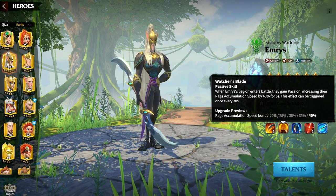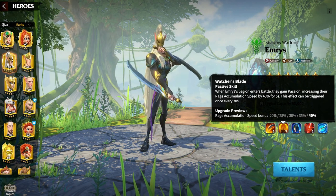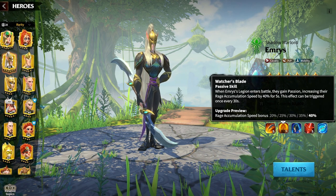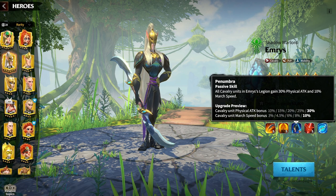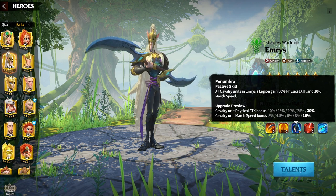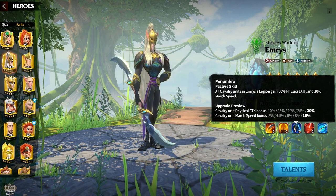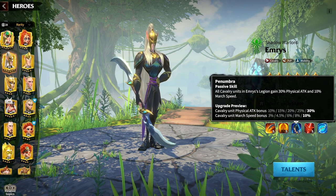The skill after that you want to focus on is Watcher's Blade. Getting that up as high as possible is important because, with Cavalry, we want to get in, do as much damage as possible, potentially kill, and then get out. It also synergizes with Emerus's pet — when he has Passion and the pet gives the Passion buff, if he already has Passion, the pet does damage. The last skill is Penumbra, giving 30% physical attack and 10% march speed. You really can't go wrong — just focus on that first skill first.